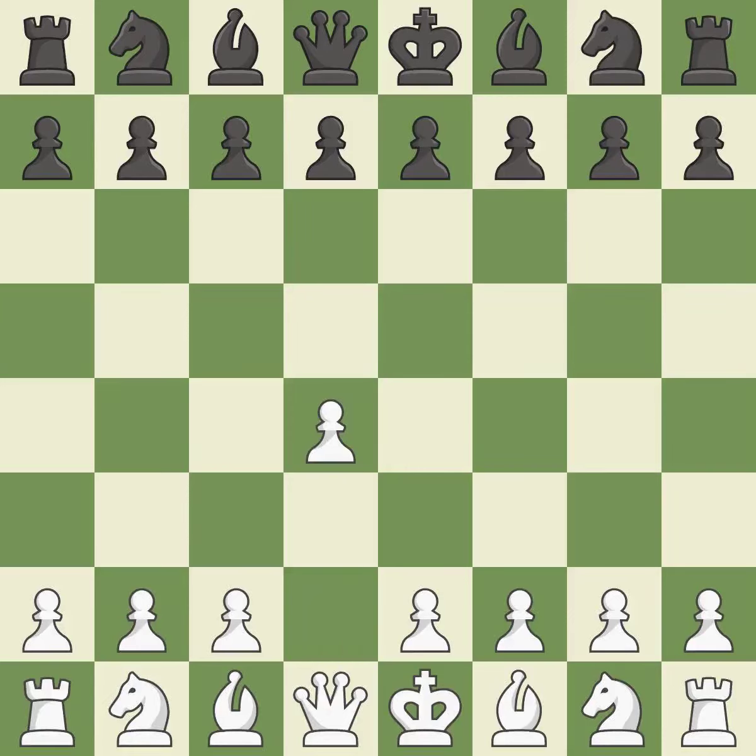Opening with the queen's pawn, the move d5 establishes control over the e4 square, frees up the light-squared bishop, and builds a presence in the center. The pawn on d5 is attacked, the knight advances toward the center, and the e4 square is under Nc3's control.